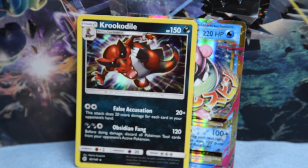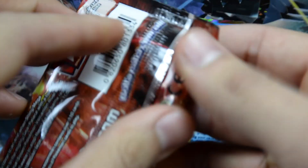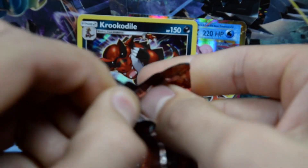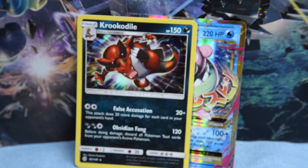And then we have a Croconaw holographic! All right, I'm liking this opening. This box is treating us well so far. We have a Steam Siege for the next pack — check that out. We are going to be opening this pack right now. Let's see — Chimchar in the front, man. I haven't seen a Chimchar in forever.